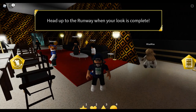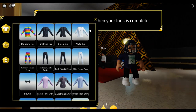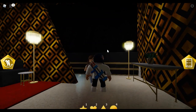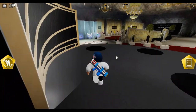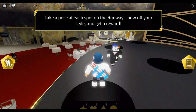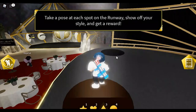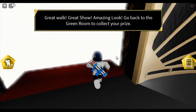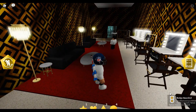I guess you have to put on some of these clothes to clear it. Basically when you put something on, all you have to do is just go up on the stage and equip every one of these items. Once you do that, you just walk down here and you get the badge right here.